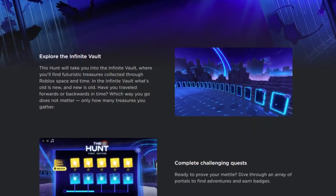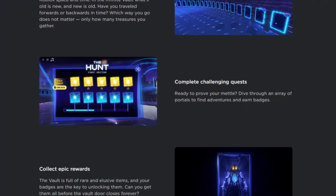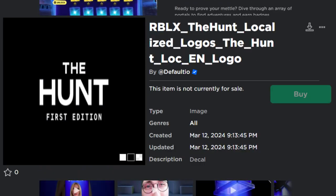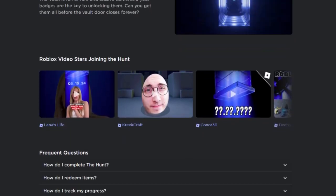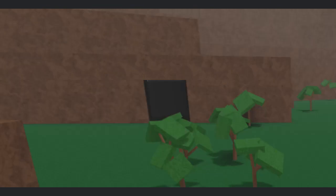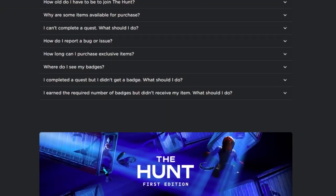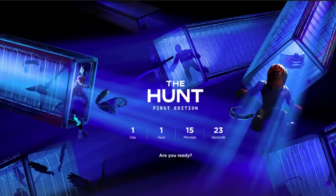We have a few new badges, and the Roblox Hunt asset has been uploaded to Defaultio's inventory — I'll put the link in the description below so you can check it out yourself. We also have confirmation that the cave is now open as of today at eight o'clock this morning. So yes, the Hunt is coming to Lumber Tycoon 2.